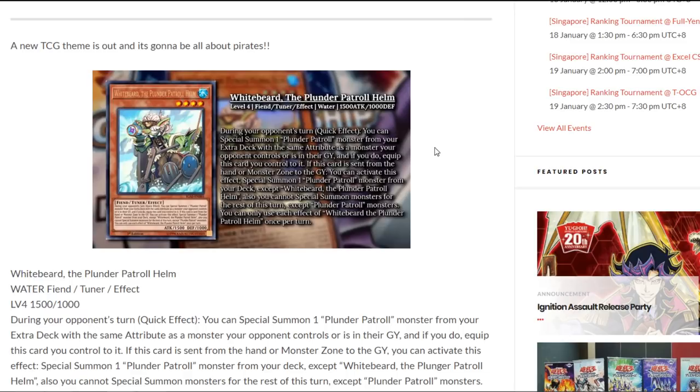Let's hop right into the new pirate archetype. The first card we're going to be taking a look at is called Whitebeard the Plunder Patrol Helm. This is a level 4 fiend tuner effect water monster with 1500 attack and 1000 defense points. During your opponent's turn, as a quick effect, you get to special summon one plunder patrol monster from your extra deck with the same attribute as a monster your opponent controls or is in their graveyard. If you do, equip this card you control to it. If this card is sent from the hand or monster zone to the graveyard, you can activate this effect to special summon one plunder patrol monster from your deck except for itself. You also can't special summon a monster for the rest of the turn except for plunder patrol monsters. You can only use each effect of Whitebeard the Plunder Patrol Helm once per turn.